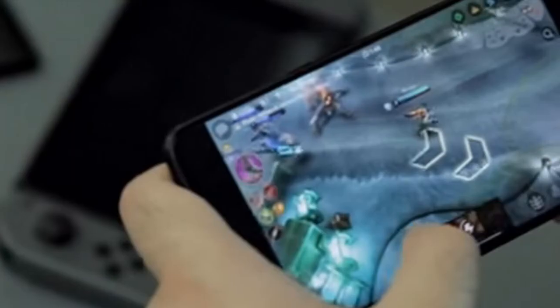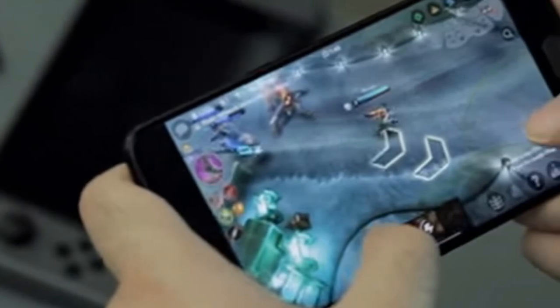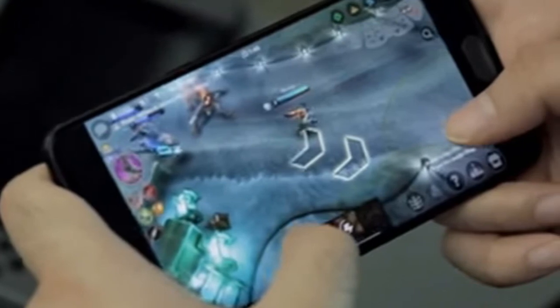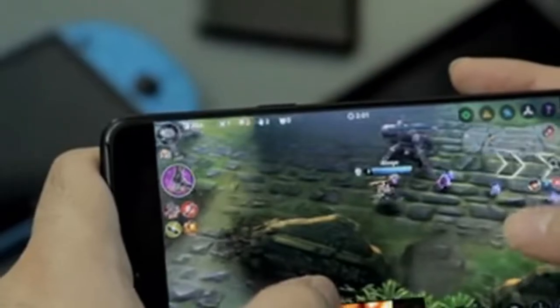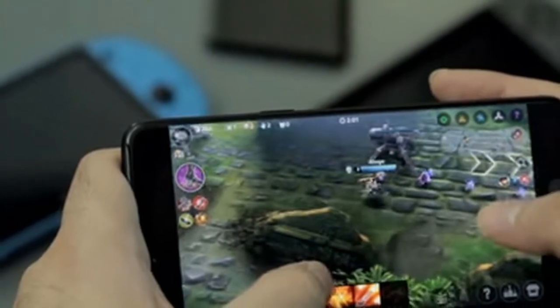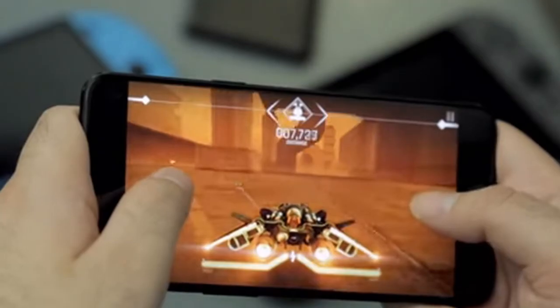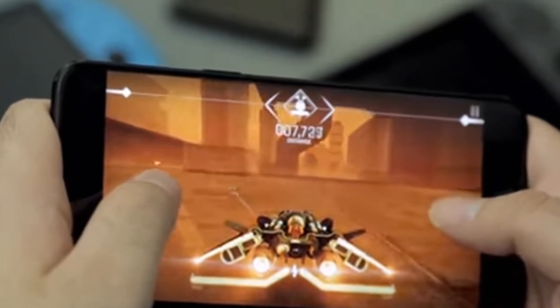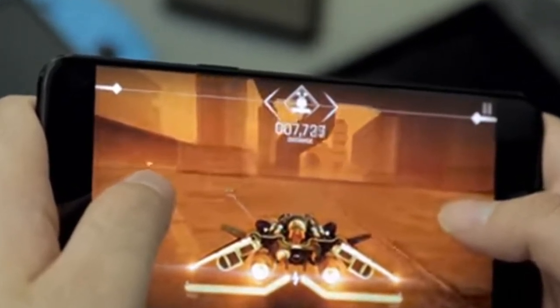Regarding gaming-specific capabilities, while Samsung incorporated options to tweak performance on the Galaxy S8 and S8 Plus using a Game Mode, Game Launcher, and resolution options, the OnePlus 5 takes a more minimalist approach. Two gaming-specific features exist: Gaming Do Not Disturb Mode and Dash Charge While Gaming.